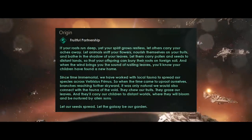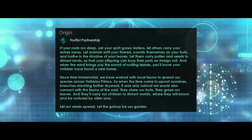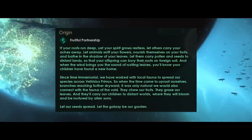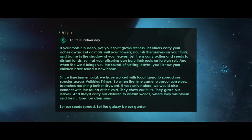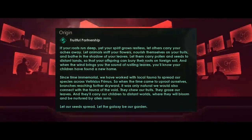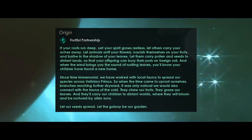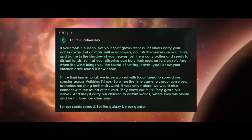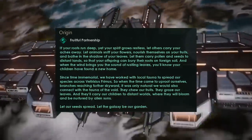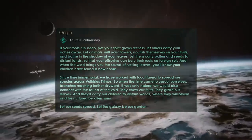Let's start with the thematic text on this origin: 'If your roots run deep yet your spirit grows restless, let others carry your aches away. Let animals sniff your flowers, nourish themselves on your fruits, and bathe in the shadow of your leaves. Let them carry pollen and seeds to distant lands so that your offspring can bury their roots on foreign soil.' Since time immemorial we have worked with local fauna to spread our species across Vitricius Primus — our home world.